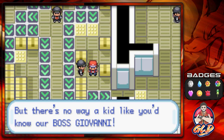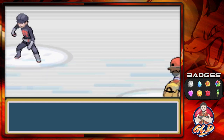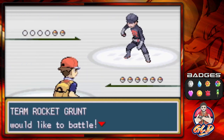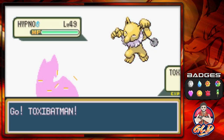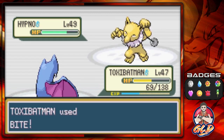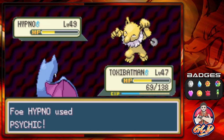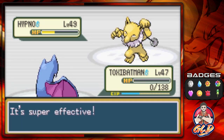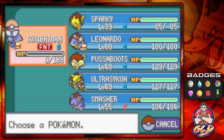The grunt says there's no way a kid would know arch-boss Giovanni. I know the boss — beat him three times I think. Here we go taking on a Team Rocket grunt. I'm glad I switched up my Pokémon to make it a little more challenging for myself. This one has become a bit of a challenge — psychic hit us! Toxic Batman is never going to evolve. Time to get some revenge — let's go Sparky!